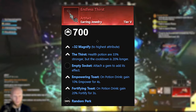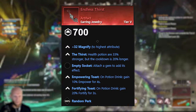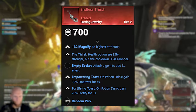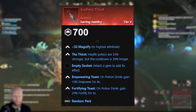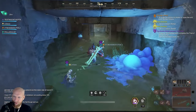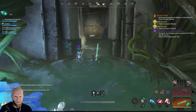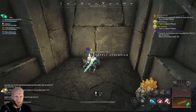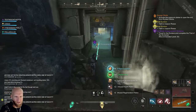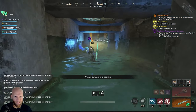For the earring, we're going with another artifact item called Endless Thirst. This comes with the Thirst, Empowering Toast, and Fortifying Toast. Those two are in the same perk pool, so you can't craft them on the same item together, but with the artifact you can get both. Empowering Toast gives you 10% increased power whenever you drink a potion, and Fortifying Toast gives you a 20% fortify for a short duration when you drink a potion. For the final perk on our earring, we're going with Refreshing Toast, which offsets the negative effects of the Thirst. The Thirst makes health potions 33% stronger but increases cooldown by 20%, and Refreshing Toast reduces that cooldown by 10%, leaving only a net 10% increased cooldown.